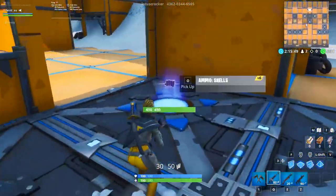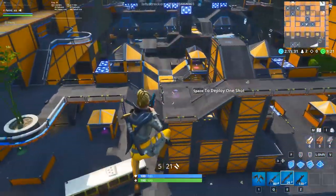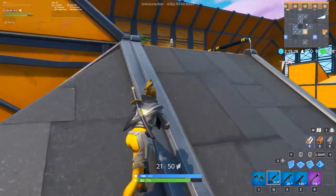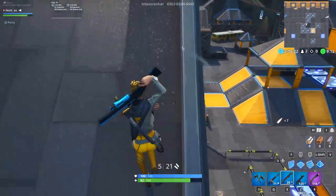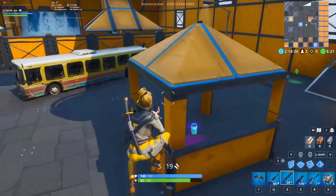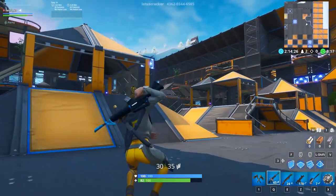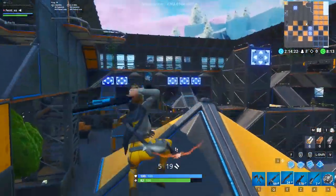Just like most good TDM maps, there are unique weapons and item spawns at certain locations in case you want to customize your loadout further. There are sniper spawns on top of two towers in the middle, deagle spawns on the ground level near the middle, and several other utility and healing item spawns like boogie bombs, stinks, shields, and medkits. Overall, this map feels like a really solid take on team deathmatch, with a lot of natural cover and some intuitive weapon spawns.